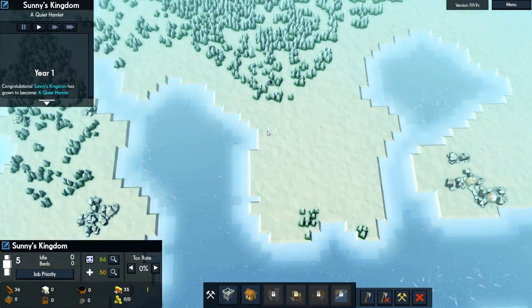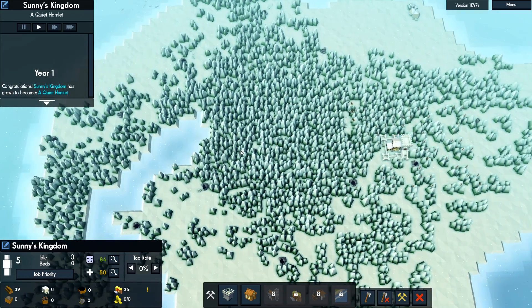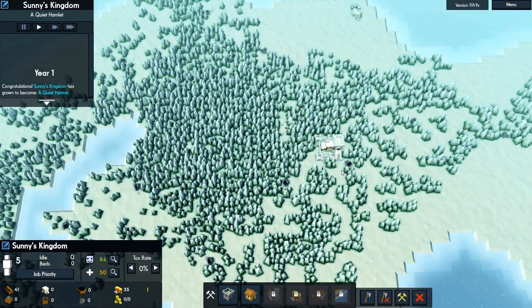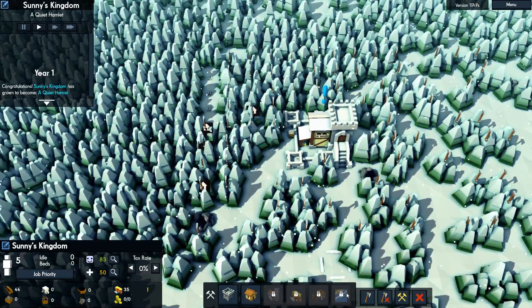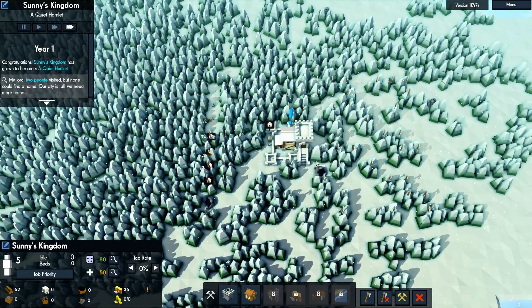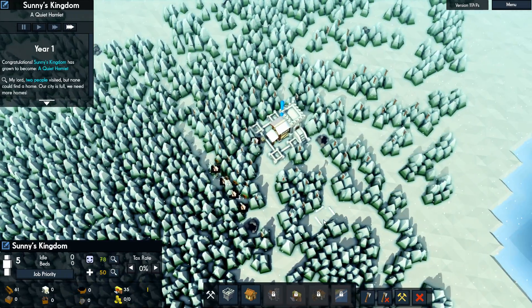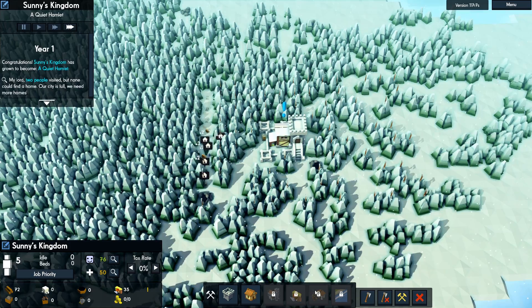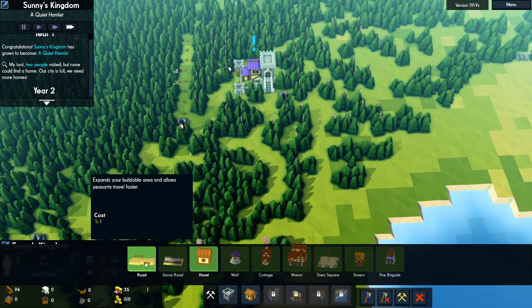Something I really like about this seed is all the little bits of water around — we'll be able to utilize that for Norias, which will be really awesome. We have it on one time speed; let's speed it up a little bit. We'll get them to chop down as much wood as we can early on here, and then we'll start building some roads and houses.